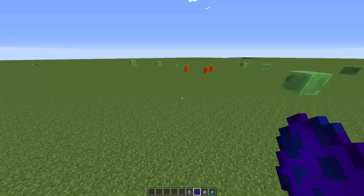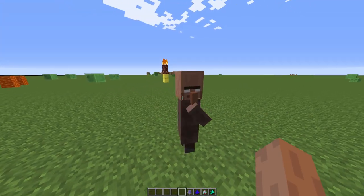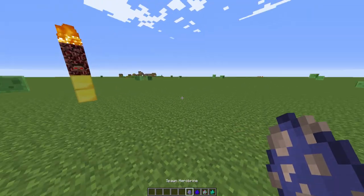The other one you guys didn't get to see yet is the infected Herobrine villager. So let's spawn this guy quickly — you'll see he just looks like another villager with the Herobrine eyes. There we go. And the coolest one which you guys didn't get to see yet is this one over here.